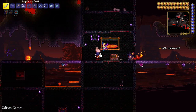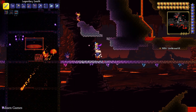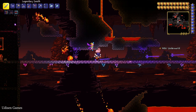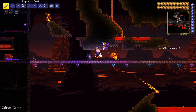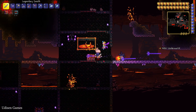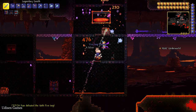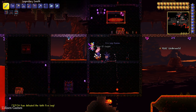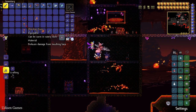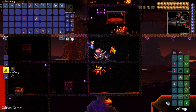I usually find these guys only in structures. Wait — the Fire Imp can go through blocks; that is very important. This guy can also teleport. And with a two percent chance, the Fire Imp can drop the Obsidian Rose, which reduces your damage taken from lava.